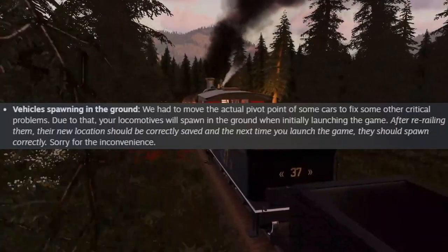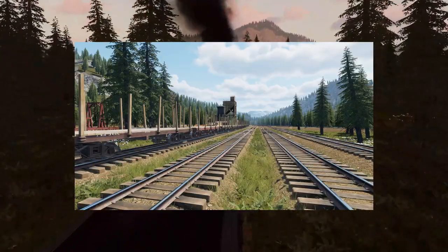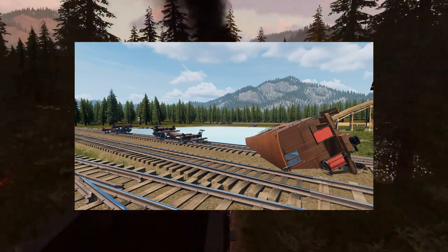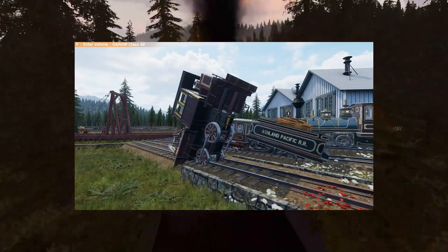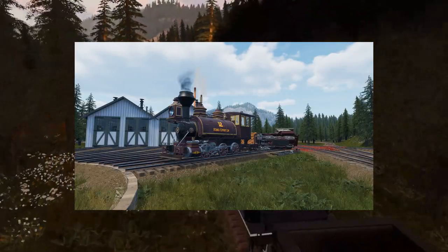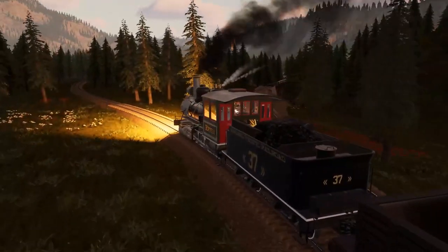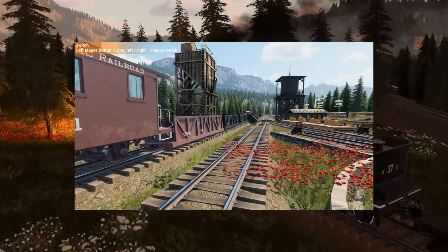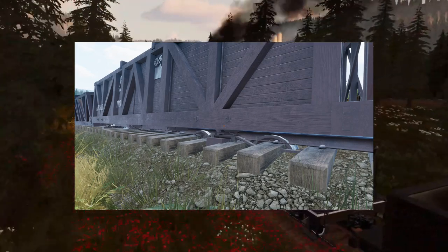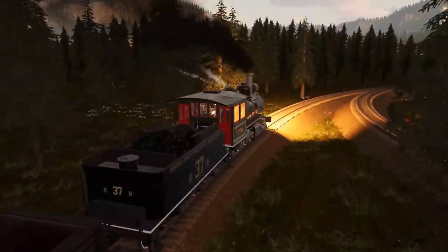In order to future-proof the game, some vehicles have had their hitboxes modified. For some cars this is fine, but for others the change can lead to some pretty weird or explosive results. Fortunately, re-railing the car or locomotive will permanently fix it. Unfortunately, there is one car that cannot be fixed right now, and that is the newer EBT hoppers. They just refuse to re-rail and instead clip back through the tracks. Until a hotfix is released, these cars are practically unusable.